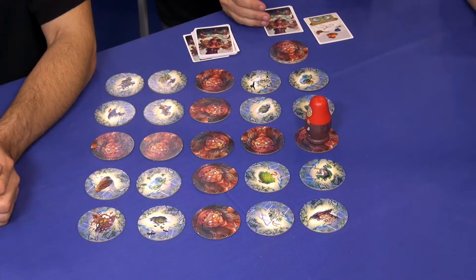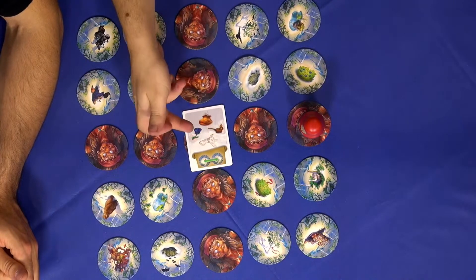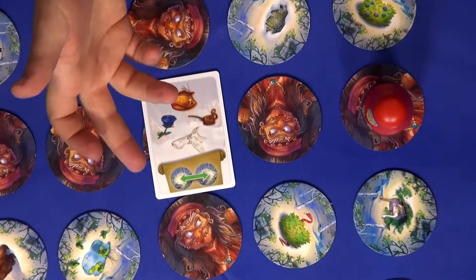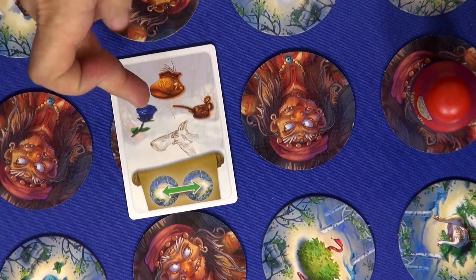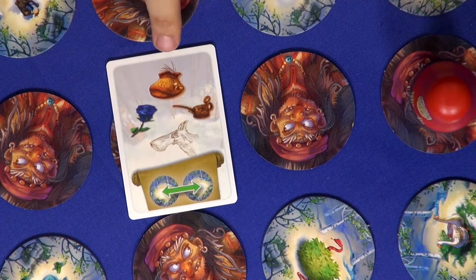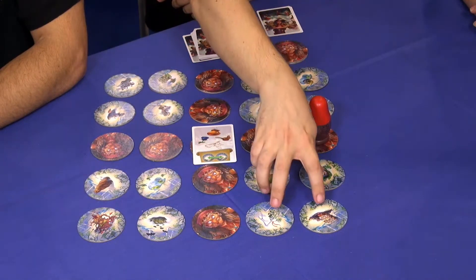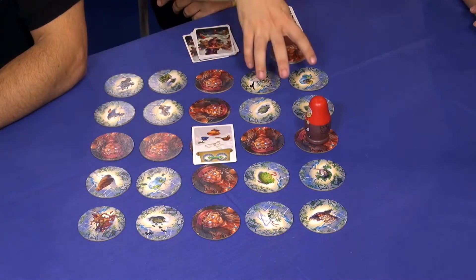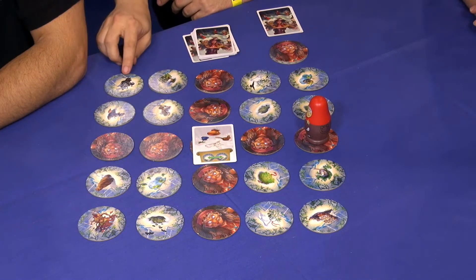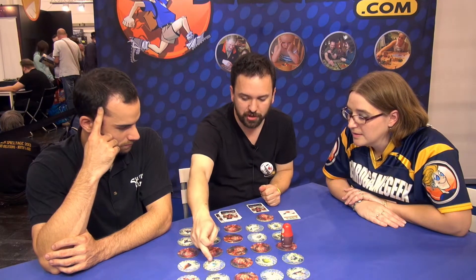On your turn, you flip a card — on the card there are four ingredients you'll be looking for, plus the effect of the spell if you manage to cast it. You need to find at least three of those ingredients. For example: a blue rose, bear hair, grease, and wolf fang. Those ingredients are hidden among the 16 forest tiles, with a little clue on each tile.